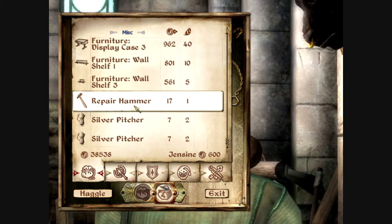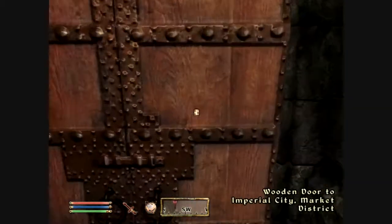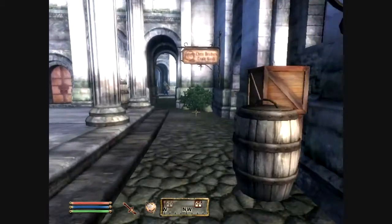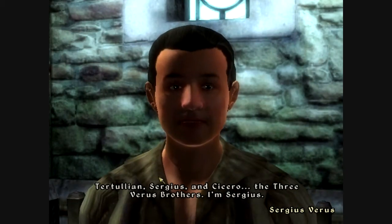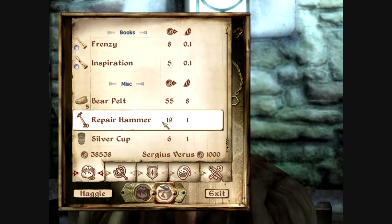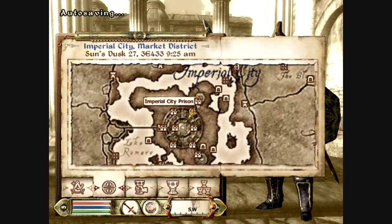Nope — she just has silver pitchers. So that's not going to do. It looks like we're going to have to look elsewhere. Oh wait, we've got one more trading spot right here. Maybe one of these people will have it — Tertullian, Sergius, and Cicero. Only quality goods for sale here. And here's another Akaviri blade. Silver cup — there we go. That's the last thing that we needed. So we're going to go ahead and head back to Pernal at the Roxy Inn.